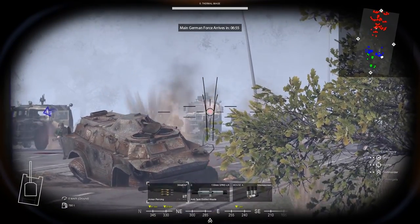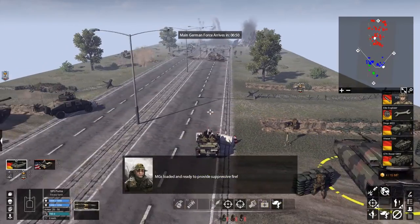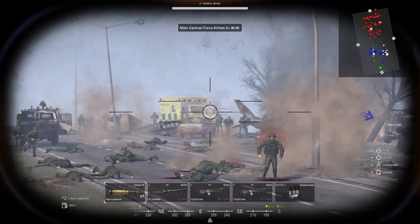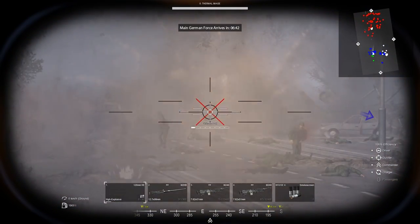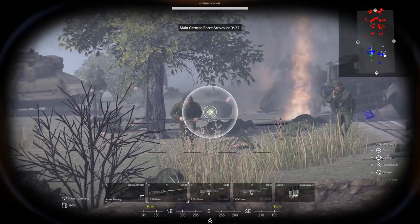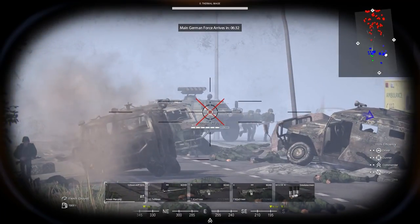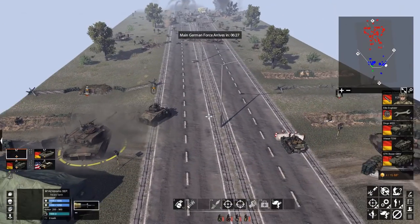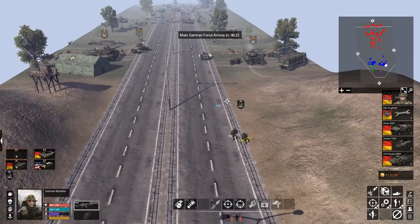We can actually take command of some of these vehicles too. 30 millimeters pumping out into that vehicle — hell yeah. Germans know how to make a tank. We've also got an American tank here — 120 millimeter HE round. Fantastic. Enemy troops are advancing. That's an ATGM — an anti-tank guided missile launcher. Got to get that out of the way. That's a no-go situation. German machine gun team seems to have arrived.